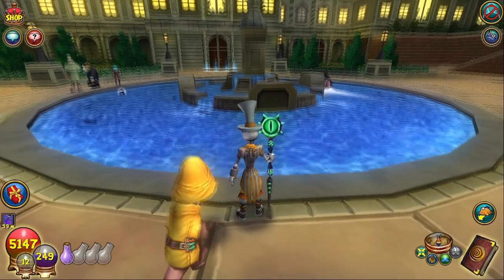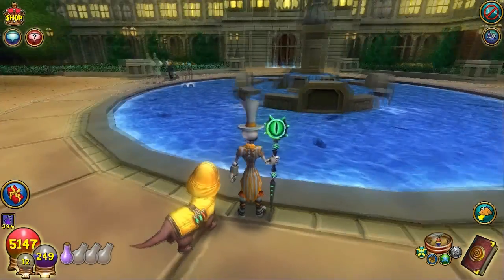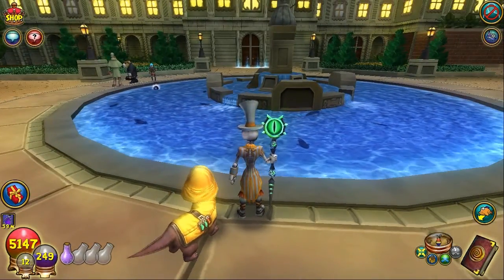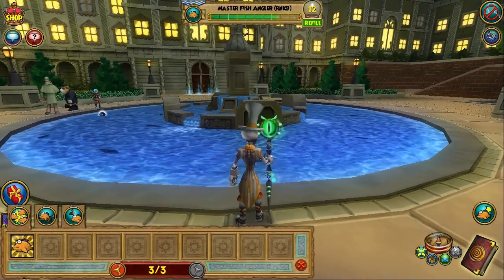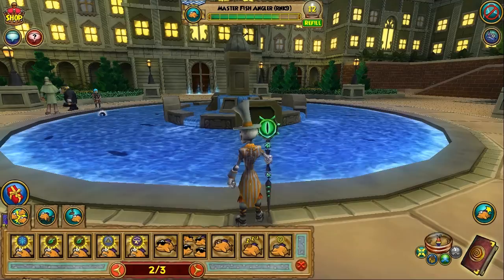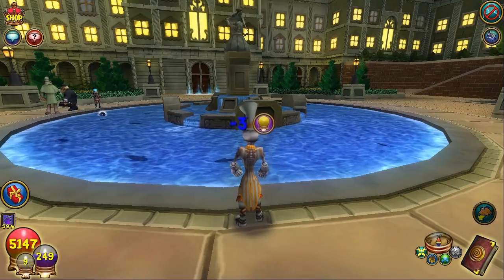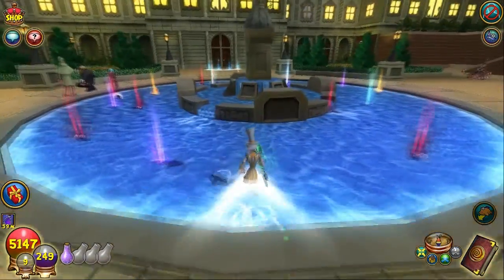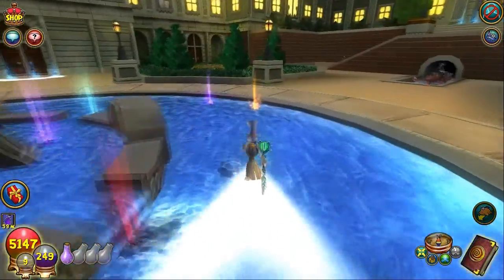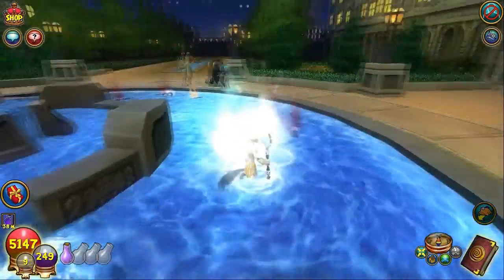I know that the trash fish for ice is a frost decoy, and there's a charred decoy in here for the fire trash fish. So I'm going to go ahead and catch a couple of fish here — balance and storm maybe — just to see what those fish are so we know. I haven't fished for those kind in this pond yet and I'm a little curious. I'm going to get rid of the ice and the fire for right now and just fish the balance and storm.